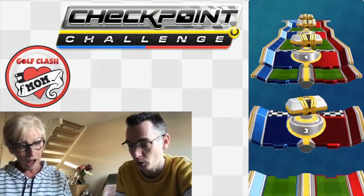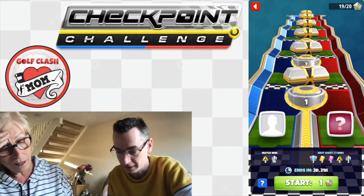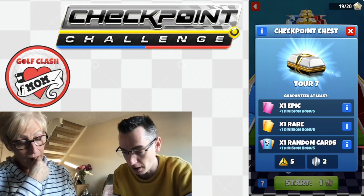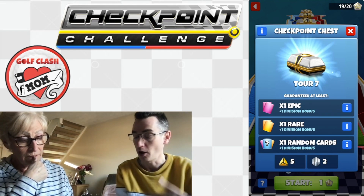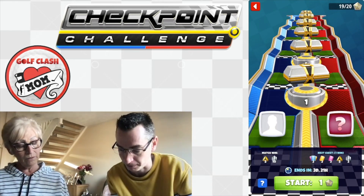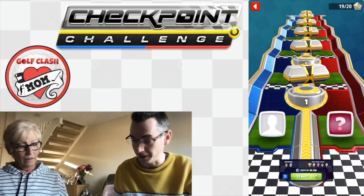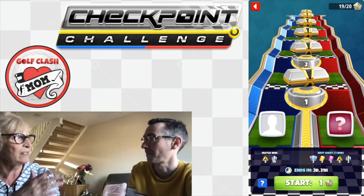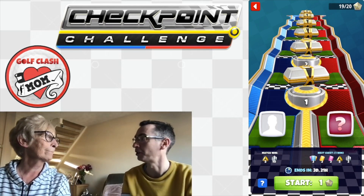The game has gifted you another token, so you've got 19 — you can only ever have 20. Here is your track: you can see six chests to win, and the further you go up the track the more cards you get. On your first victory you get some rare cards and some epic cards, plus clan points. Obviously the further along the track the better the rewards get. You can only view the details of your current chest though. So if you're ready, we'll give the first game a go — it's going to be just like tour play: par four or par five, and if it's not decided outright it goes to a shootout.